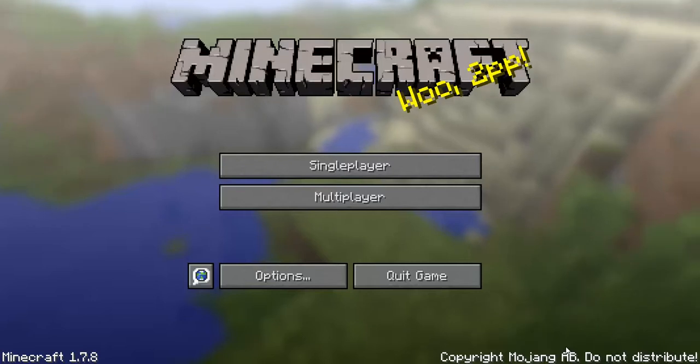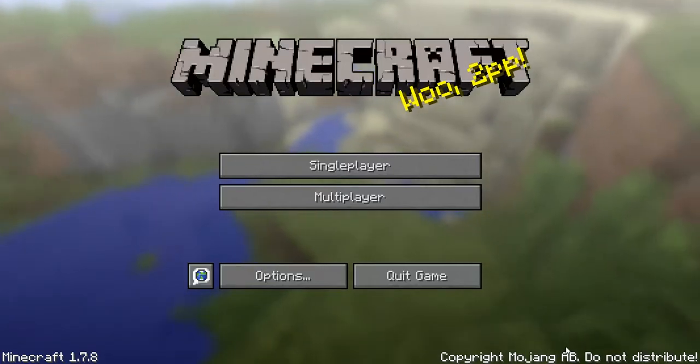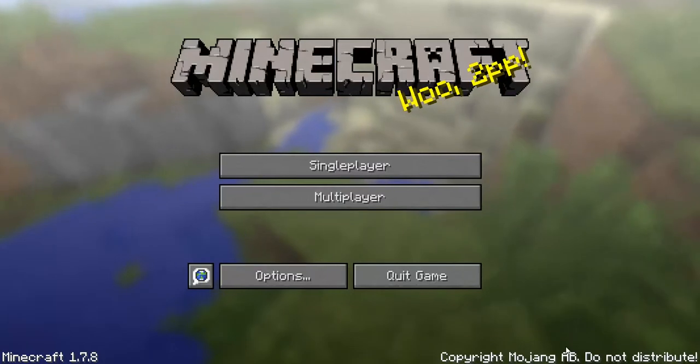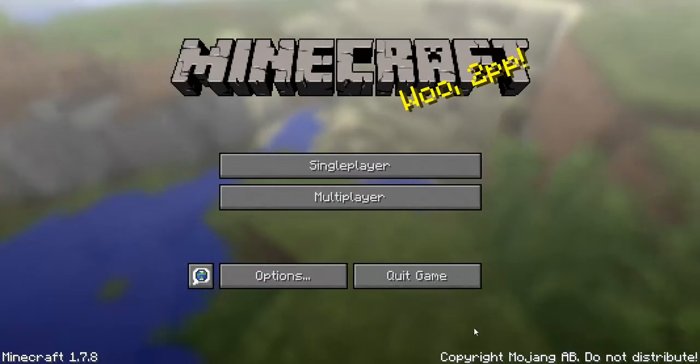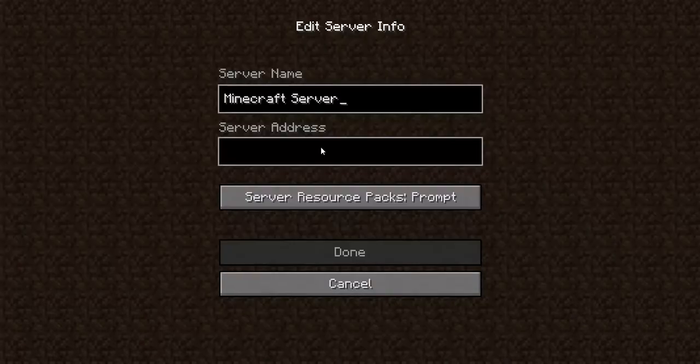Today I'm going to show you how to add a server for Minecraft PC version 1.7.8. First you want to go to multiplayer, then you want to click on add server.